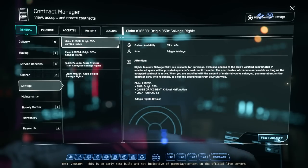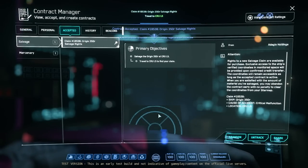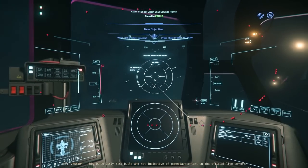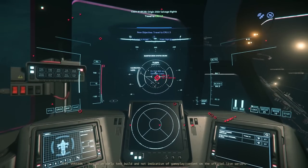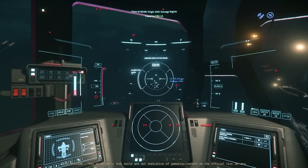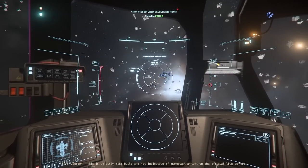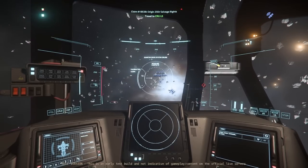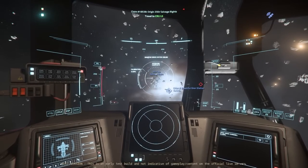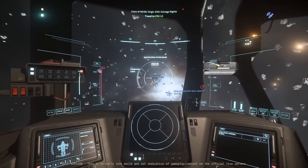Let's take one of these legal ones first — we're gonna get an Origin 350r salvage. This one's only a thousand dollars, but these contracts, once you build them up, you unlock more and more higher-tier salvage. I want to see what's available initially. While yes we just have hull scraping, this brings component salvaging into the mix — I want to see what the guns are worth and if you can put them in inventory.